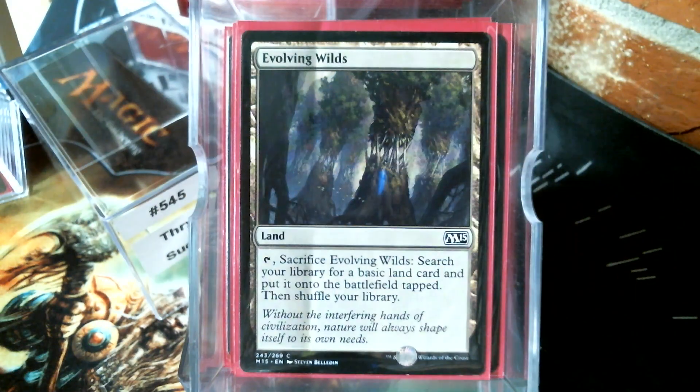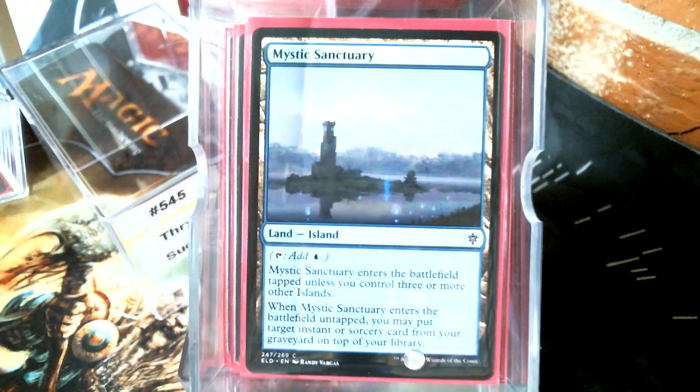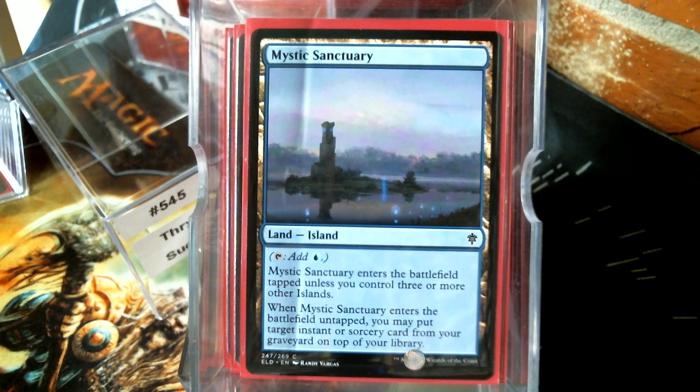For non-basic lands: Evolving Wilds, Rogue's Passage, Lonely Sandbar. I'm really loving the Eldraine lands — Mystic Sanctuary is a great card, especially in mono-blue, and I'm kind of liking all of them.